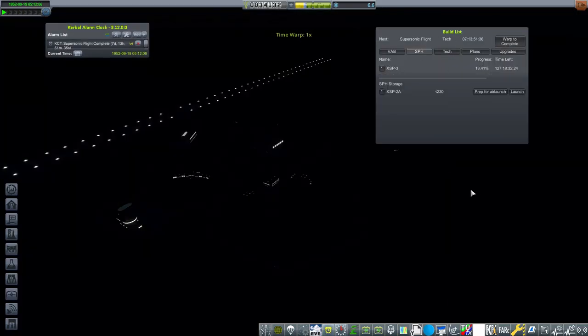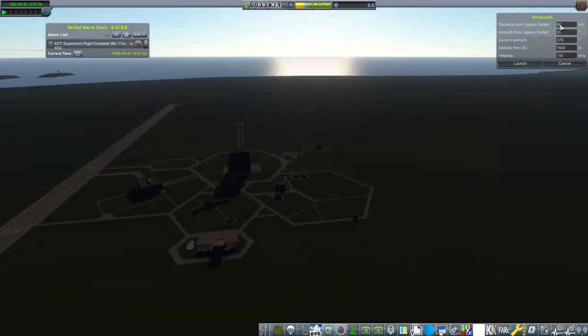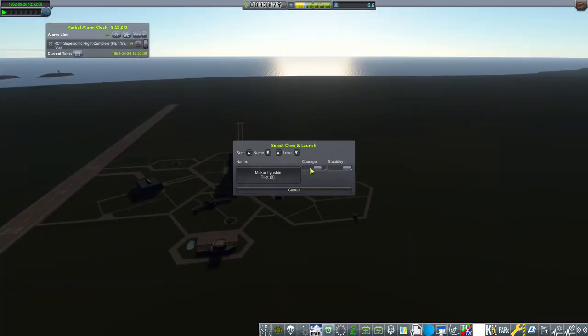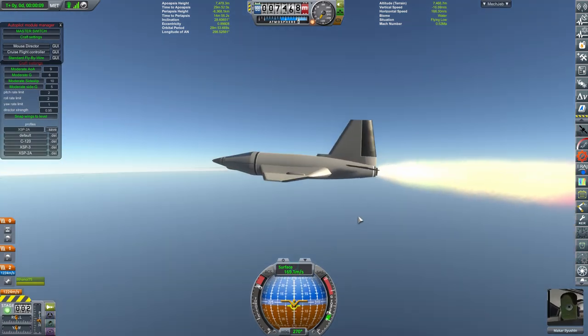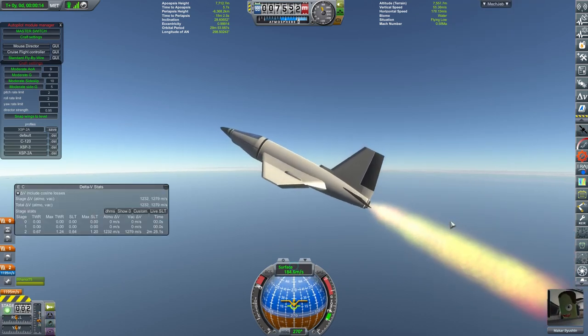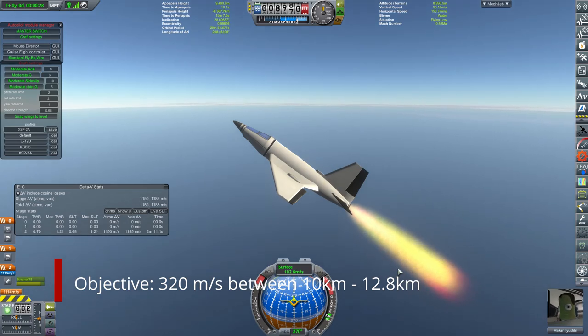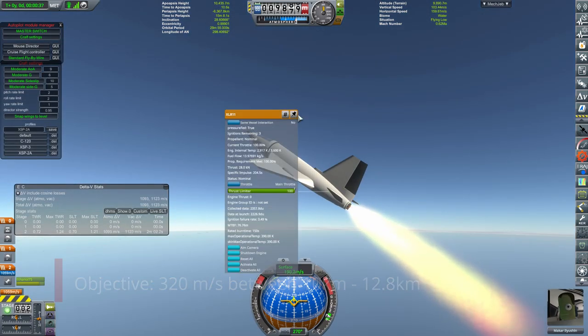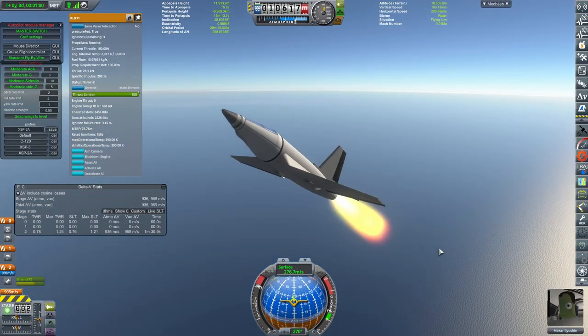We followed flight one with flight two, where we applied lessons learned and started off much closer to KSC. That too was a very successful flight — I think we reached around 25 kilometers altitude, which was a new record. We did get our first in-flight emergency of the series when our XLR engine ended up burning well beyond its intended lifespan.